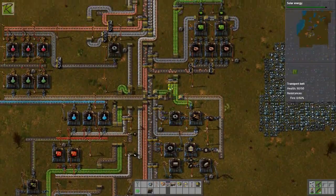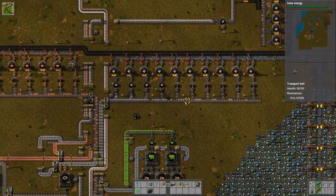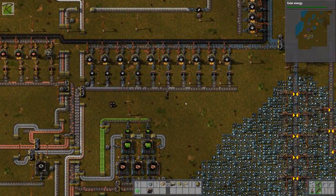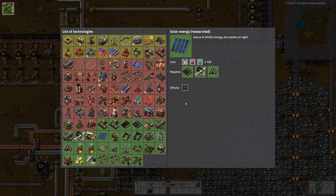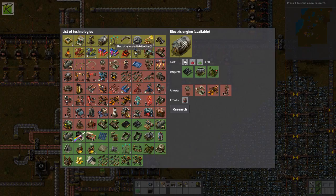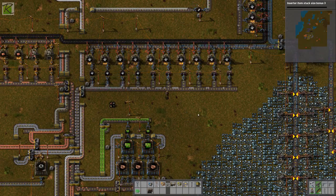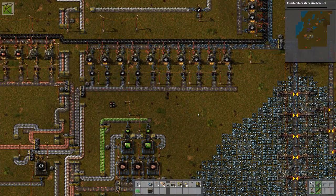What I think I'm going to do is upgrade some of these little furnaces to electric furnaces. I've got a new science — let's queue up something big: inserters, 200 of everything. It's going to take a nice long time and won't bother me for a while.